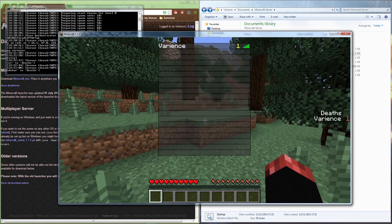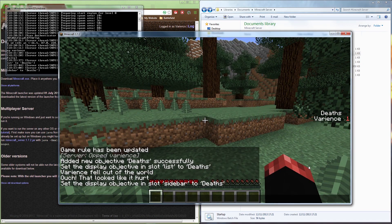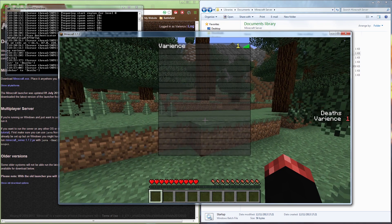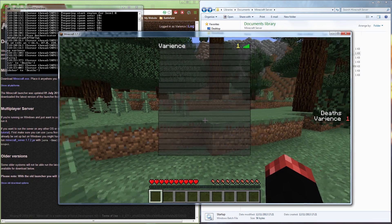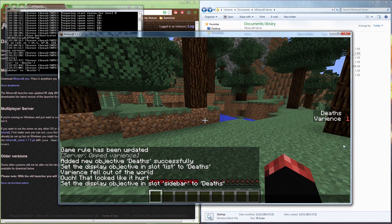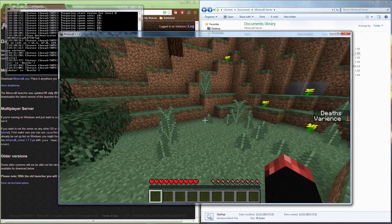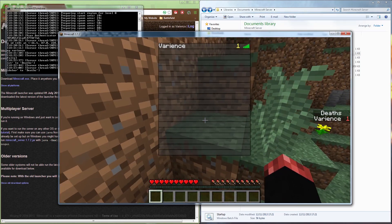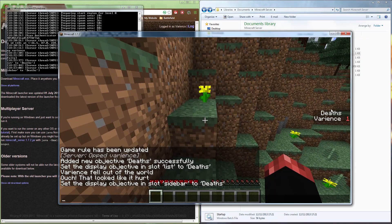You don't have to have both activated. The Tab list only shows players currently online, so you can only see deaths for players who are logged in. The sidebar, on the other hand, shows deaths even for offline players. If you're running a big server, the Tab list next to the ping bar is best; for a small local server with a couple of players, use both.